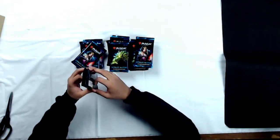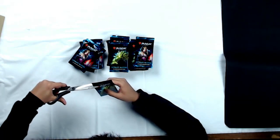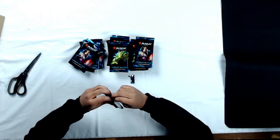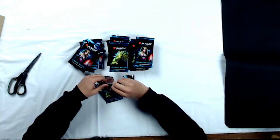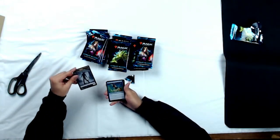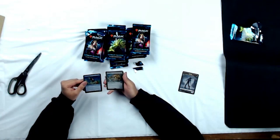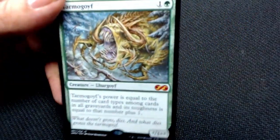Let's start off with the first pack of Ultimate Masters right here. Using a pair of scissors, because we care about our cards. Ripping it open. Right away I see a token in the front — zombie token — and our foil in the front. And oh wow, holy crap — first pack Tarmogoyf! Would you look at that. Just get a good shot of that. Look at that new art. That is so cool looking. That is nightmarish.